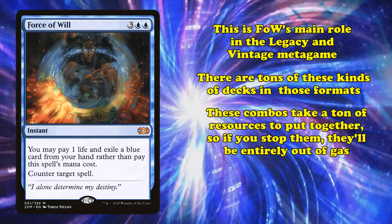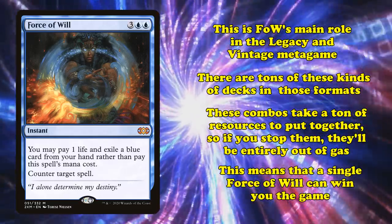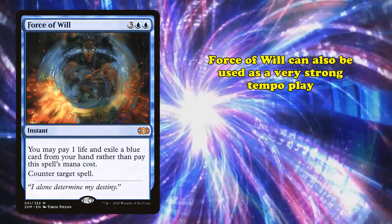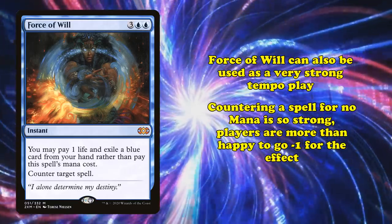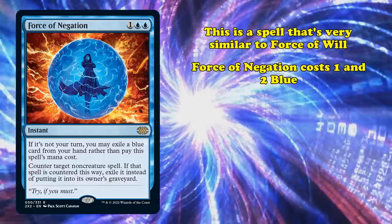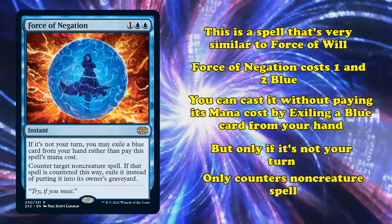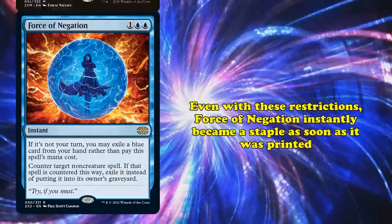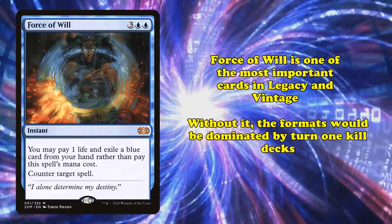Even better, these combos usually take a lot of resources to put together, and if they're stopped, they'll almost be completely out of gas — meaning a single Force of Will can win you the game sometimes. Outside of punishing fast combo decks, Force of Will is used as a powerful tempo play by blue decks to stop key spells from resolving. The ability to counter a spell for no mana is so strong that players are more than happy to throw a card away to get it. We should also mention Force of Negation — a very similar card often played alongside Force of Will — which costs 1 and 2 blue, can be cast by exiling a blue card from your hand but only if it's not your turn, and can only counter non-creature spells. Even with these restrictions, it has been a staple in just about every format it's legal in. Force of Will is one of the most important cards in Legacy and Vintage, and one of the only reasons the format is even playable, as without it, the formats would be run by turn 1 kill combo decks.